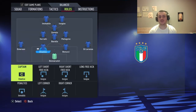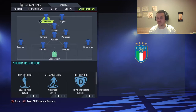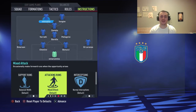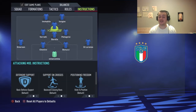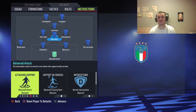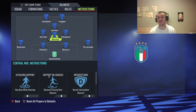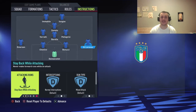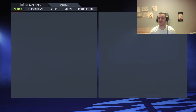For set piece takers, just leave whoever you want — it doesn't really matter, you can always switch in game. Stay forward is going to be the instruction for Immobile. Stay back, get behind and stay forward for Insigne. Stay forward and get in the box for crosses for Zaniolo — very important instruction. Stay back while attacking and cover center for Barella. Don't touch Pellegrini and Verratti — you want those two going up and down. Stay back while attacking for both fullbacks.